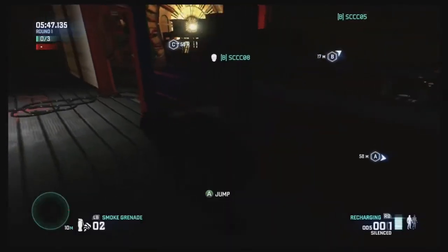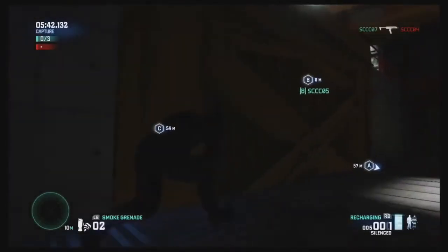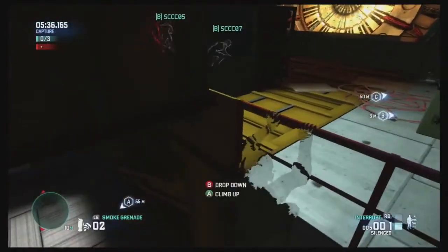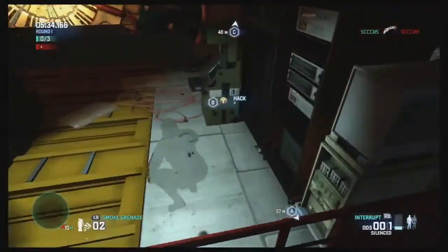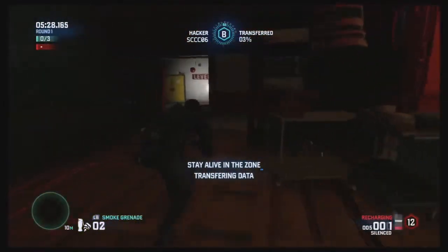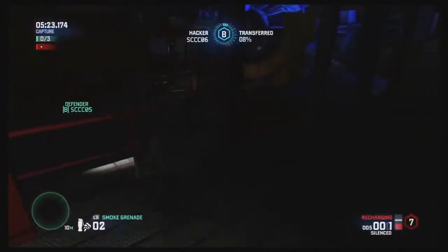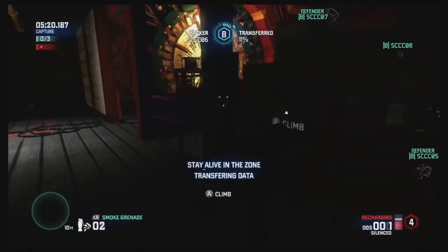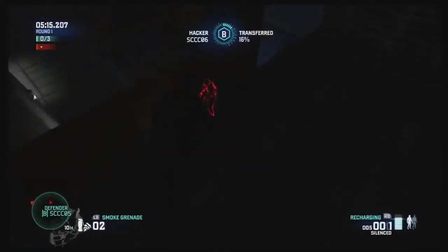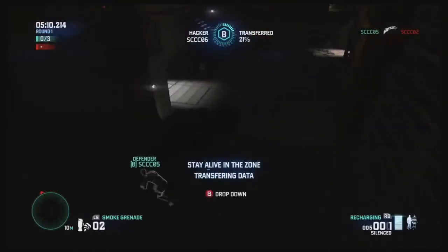We just saw you initiate the hack. What are the general strategies you should stick to when you're specifically the hacker? As the hacker, my main thing is I don't want to go near the enemy. I only want to engage when absolutely necessary, and my role is to stay alive inside the zone.